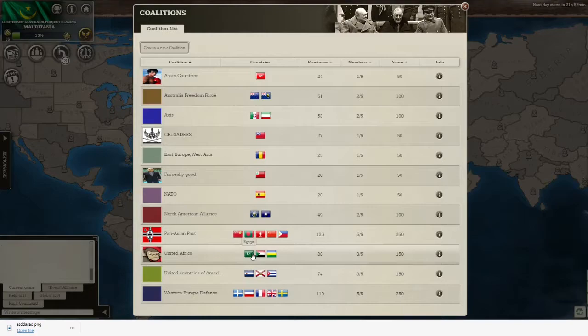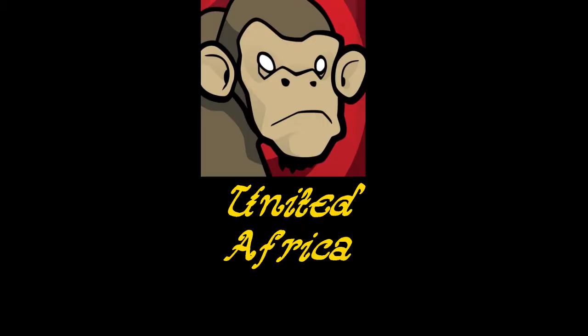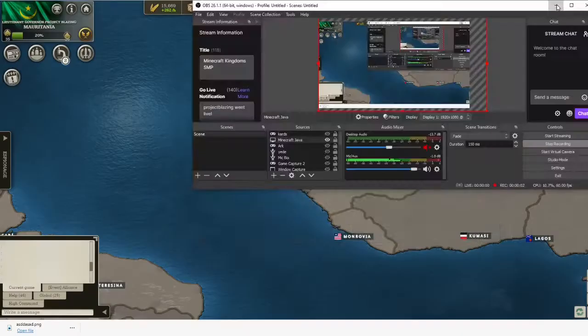We're going to go to coalitions — United Africa. In Call of War there are these things called coalitions. A coalition in this case is a group of five countries. When in a coalition you can see your coalition troops and buildings. Note that when you're in a coalition you do not combine with the other countries. You can leave or join coalitions, but if you leave your coalition you can't join another one for three days.